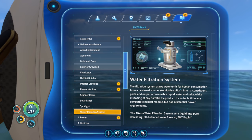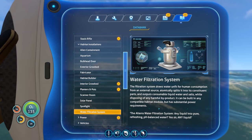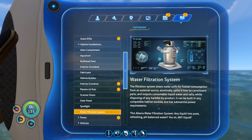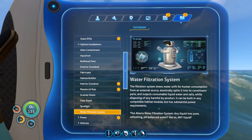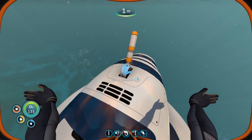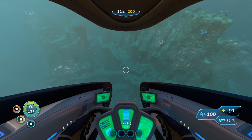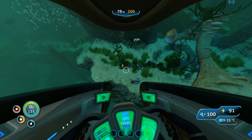The water filtration system — it draws water unfit for human consumption from an external source, atomically splits it into constituent parts, and outputs consumable liquid water and salts while disposing of harmful byproducts. It can be built in any compatible habitat module but has substantial power requirements. We have two solar panels right now — I wonder how much this takes. We could always build a third or fourth. The Alterra water filtration system turns any liquid into pure, refreshing, pH-balanced water. Let's go back home — about a kilometer away.